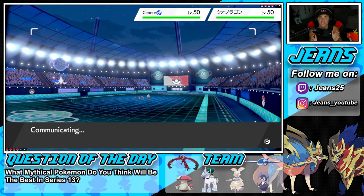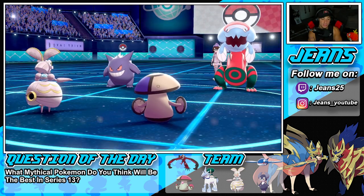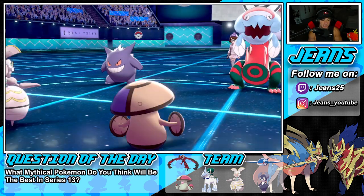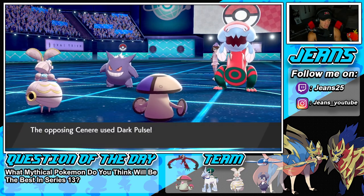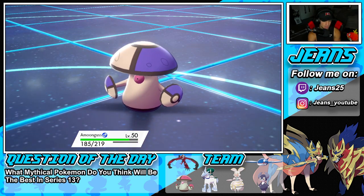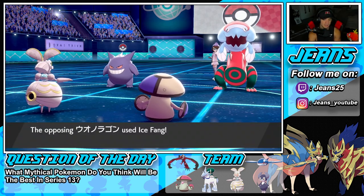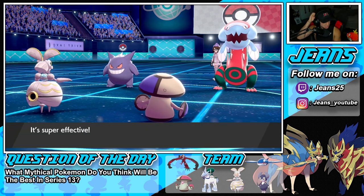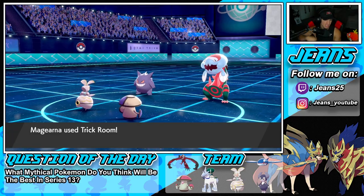He goes for a Dark Pulse which slides over to Amoonguss, who soaks it pretty well. An Ice Fang comes across - that's some good damage but we have Black Sludge. I'm going to Rage Powder again. We have Trick Room up and I'm debating whether to Dynamax Magearna just yet, or wait for Amoonguss to die so we go up plus one.